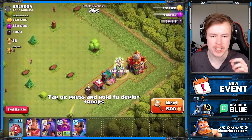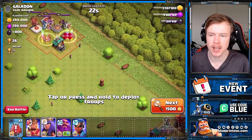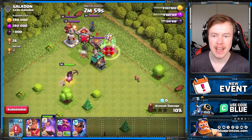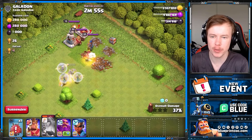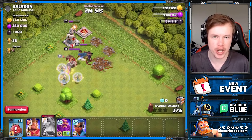The treasure hunt event will start in-game tomorrow and it's a cool way to obtain rewards. When you go attack a base there's going to be three buildings on the base with a chest icon on it, however only one of them has a chest in it. We took down the first one and got a red X, then we take down the second one and we get a chest.